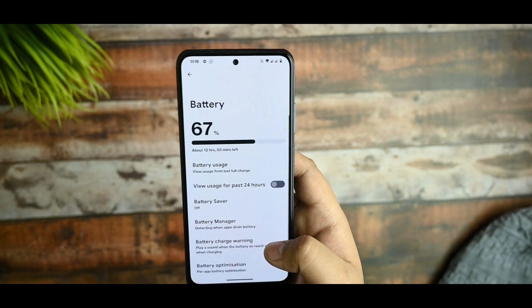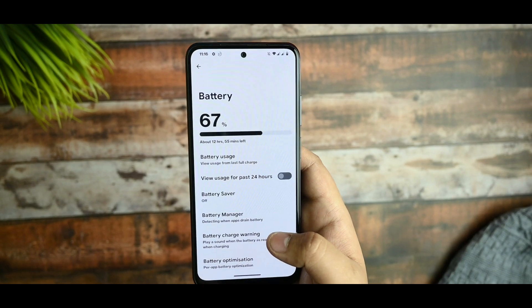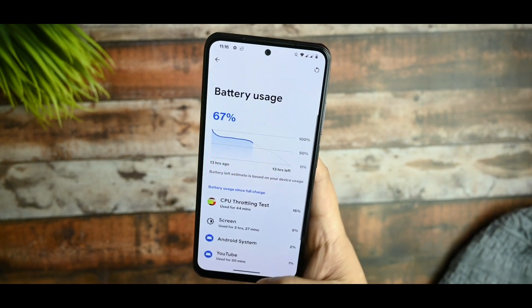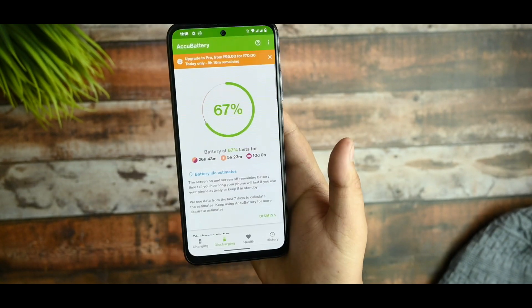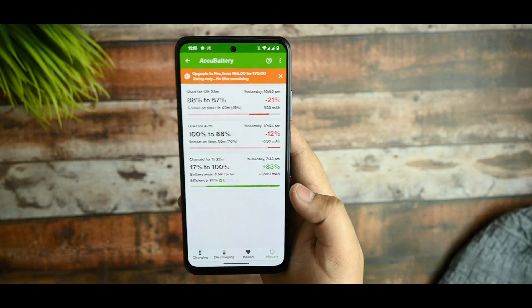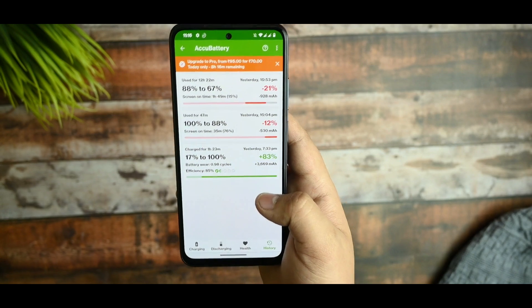Now here's a quick catch I want to mention at the end of the video. Battery usage is very good on this ROM. For charging time, from 17% to 100%, it took 1 hour 23 minutes for 83% charge, which means 33W charging is working.